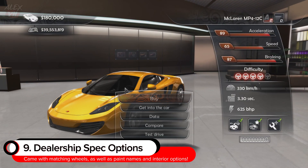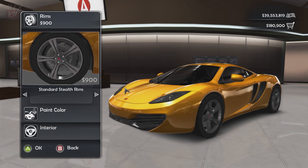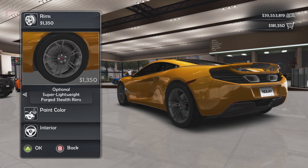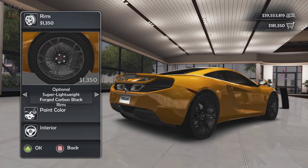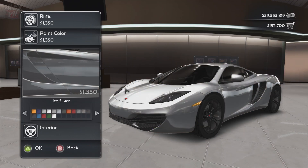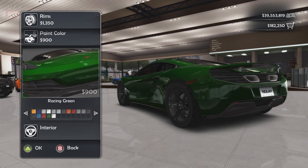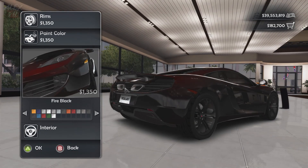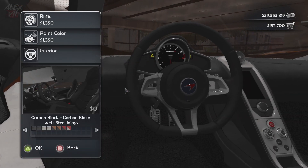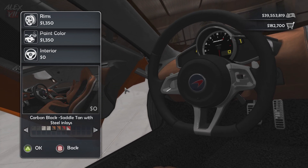Feature number nine is dealership spec options. Not only could you spec your car's paint, you could spec your car's rims with OEM options — all OEM options matching the real-life vehicle. For the MP4-12C, even the paint colors matched: Volcano Orange, Volcano Red. Even the interior could be spec'd out just like in real life. There are so many features that Test Drive has done that no other game has implemented.